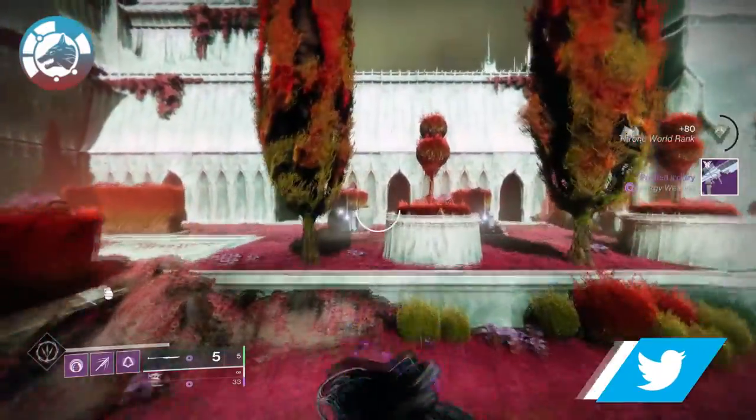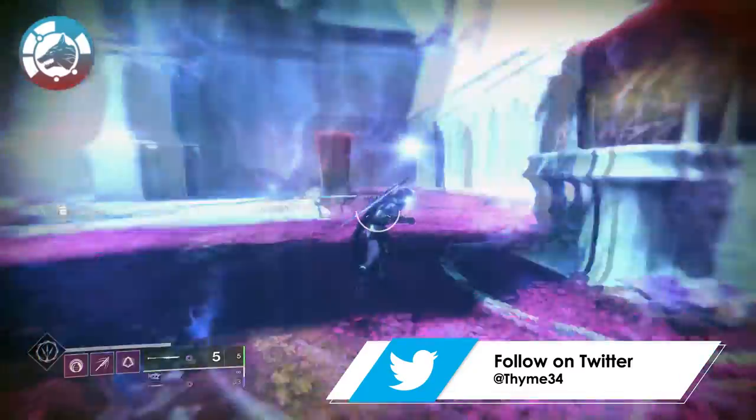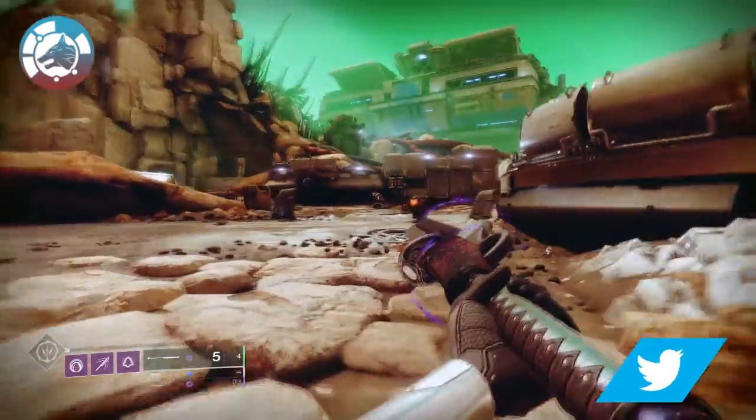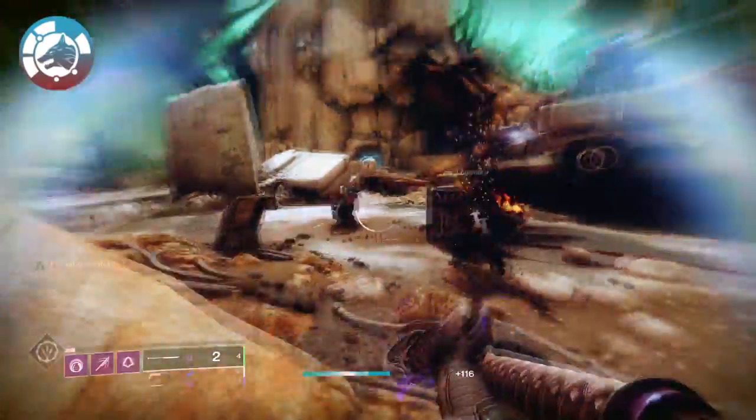Next up, we've got the Iron Banner trait, Skulking Wolf. During the hunt, final blows with this weapon grant enhanced radar and remove you from the opposing radar. Obviously, inside of Iron Banner, when you've captured all three of those zones, this perk will be absolutely phenomenal.